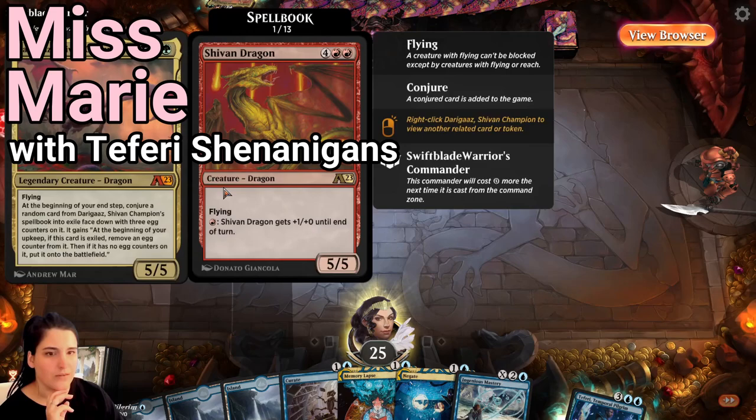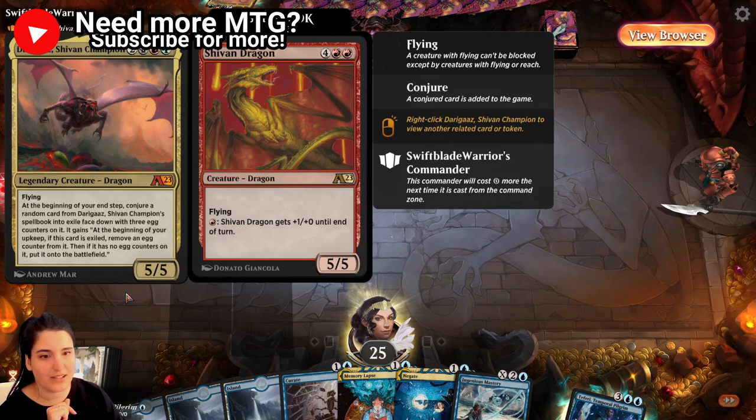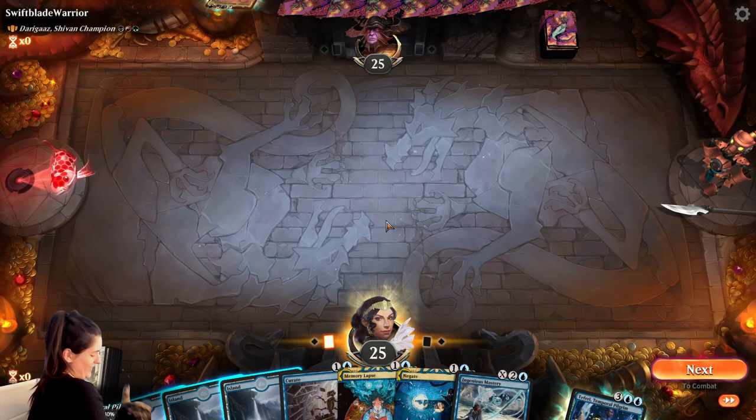Champion, come on — is this also from the newest set? No, 23. Beginning of your end step, conjure a random card from Darius's spellbook into exile, face down with three egg counters on it. The beginning of your upkeep, if this card is exiled, remove an egg counter. Great, fantastic, we'll keep Sweetheart — I'm going to put it on here.